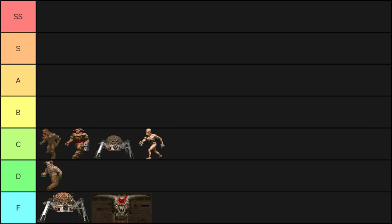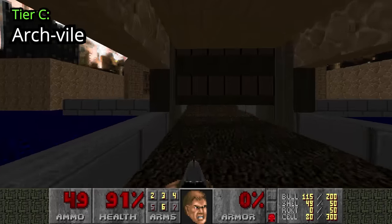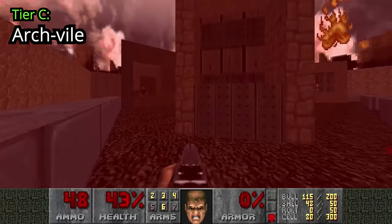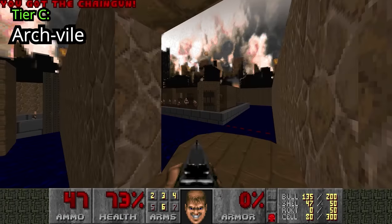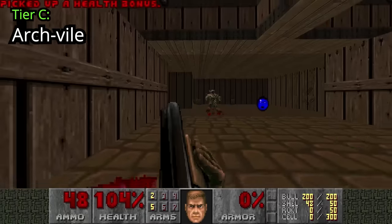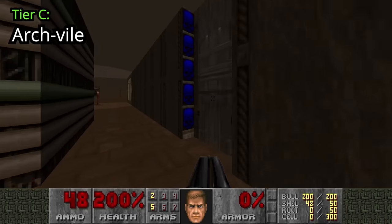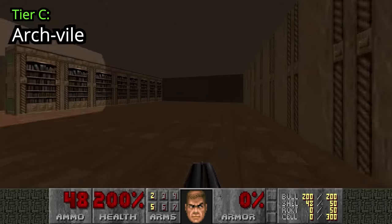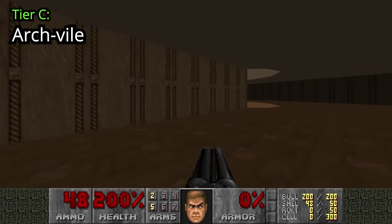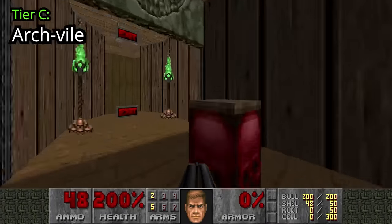Archviles in Tier C — how the mighty have fallen. They are kinda rare in Doom 2 and most of them can be skipped. Don't get too cocky though, they can still zap you with their devil magic. One Archvile in particular — the one from Map 14 — can be a real pain, surrounded by hitscanners while you're running across the water. As a side note, the Archvile in Map 27 can actually be very useful for skipping basically the whole level — this exit door normally requires a red key, but the Archvile can open it for you if it bumps into it.